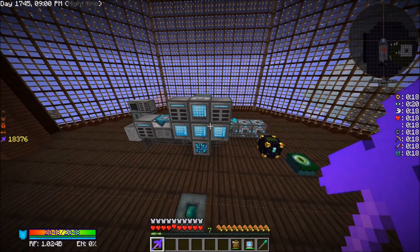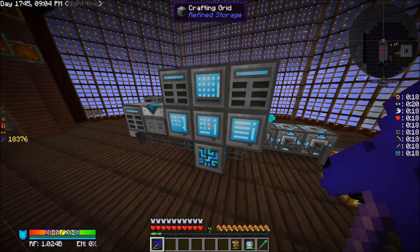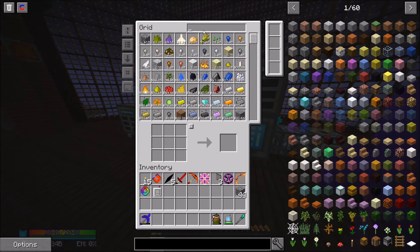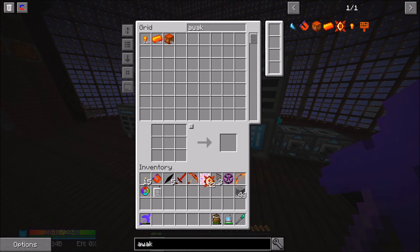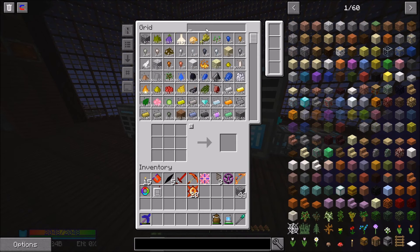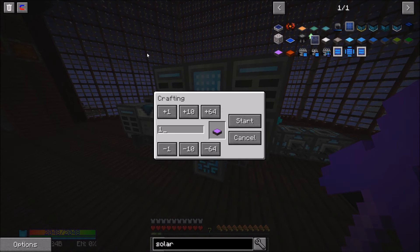We're going for Blood Magic because those item conduits are hands down probably the smartest, most intelligent, and best well-rounded item conduits in the game — they're absolutely wonderful. First up I do want to go ahead and get a few of those solar panels. I made a half stack here; all in all we're going to need five crafts — that's 20 — and then we're going to need 20 draconic solar panels.